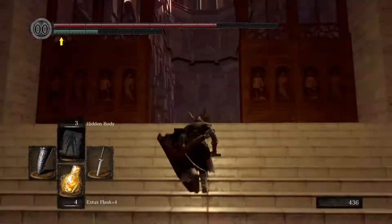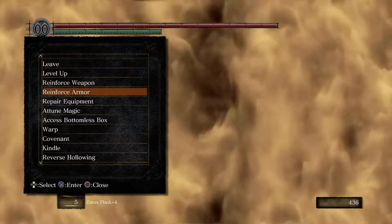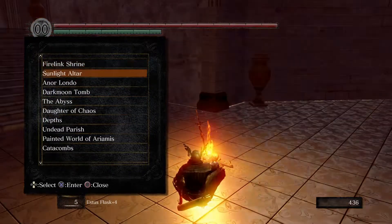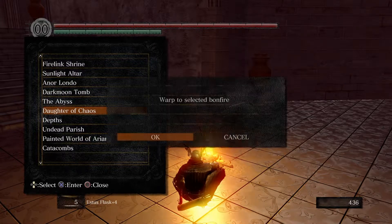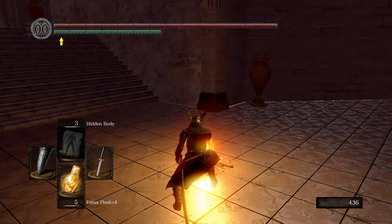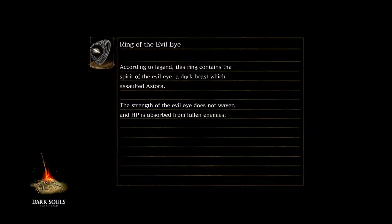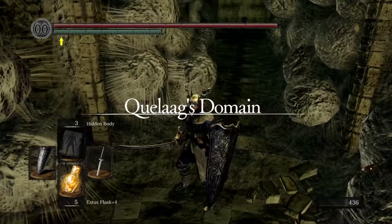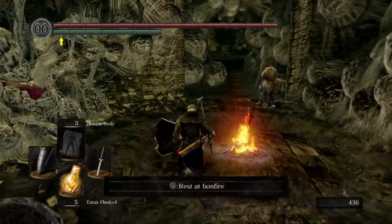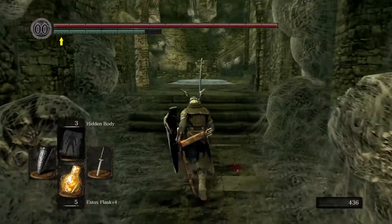Head on back to the bonfire and back up the elevator. This time we're going to warp to the Daughter of Chaos. This is a secret area of the game, and at the end of the video I'm going to explain what we need to do with this particular covenant, which is located by this bonfire.